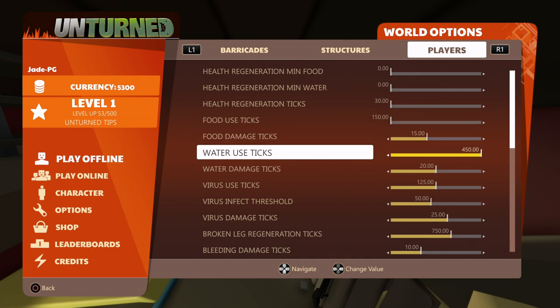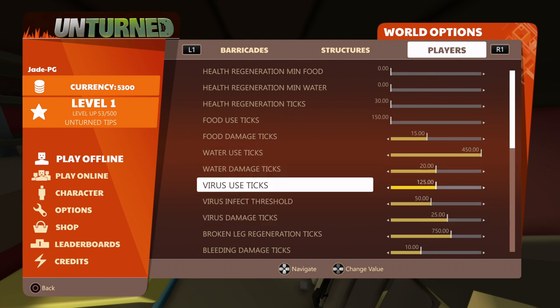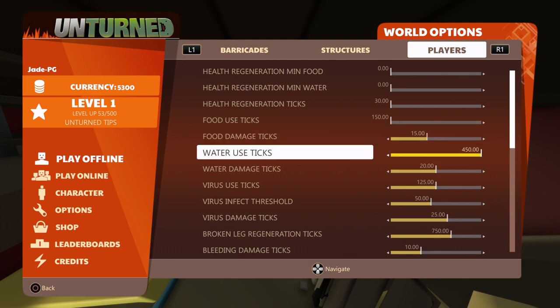Food and water damage ticks: put that to a low number if you don't want it to take too much health away. A high number means it will do more damage when you reach zero food or zero water. Just to demonstrate in the game, I'm going to put food to the left and water use to the right.